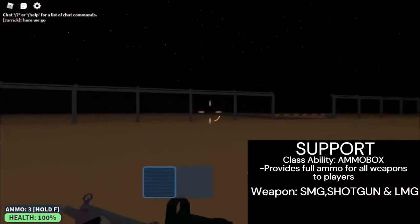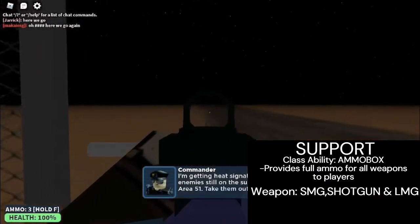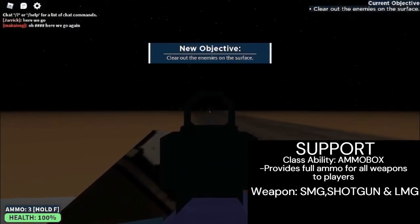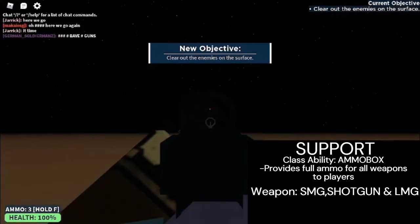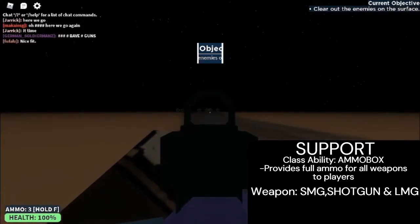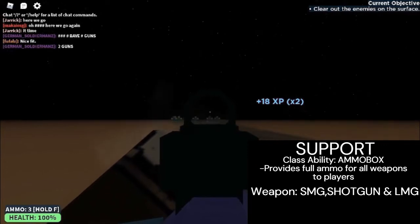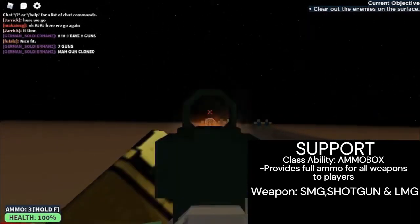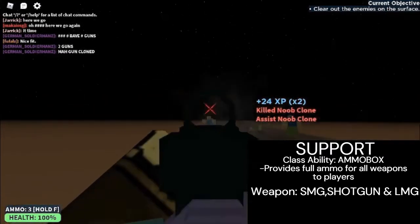Next up is the Support class. It's an obviously supportive class that uses more than one weapon type and provides ammo for other players including itself. The Support class has the most weapon types, going up to three different types: starting with SMGs, then the shotguns, and lastly LMGs. Its ability is to place down an ammo box that gives ammo to other players, but just like the Medic's medkit, players must interact with it.